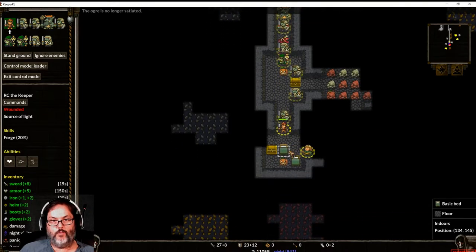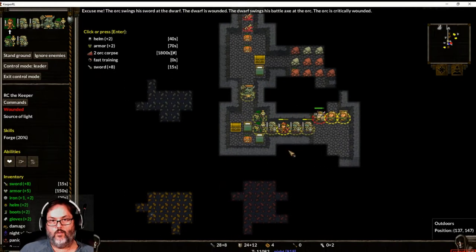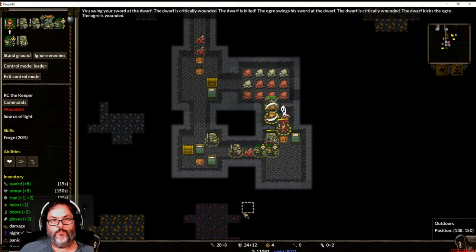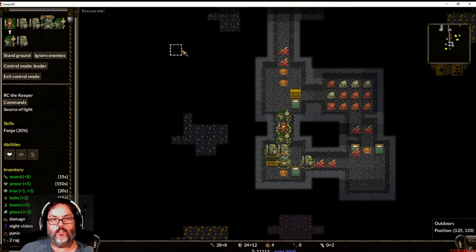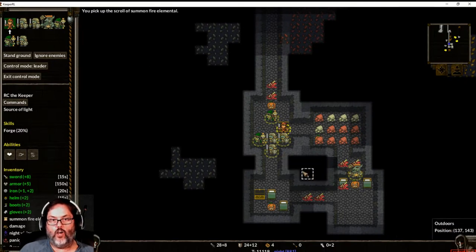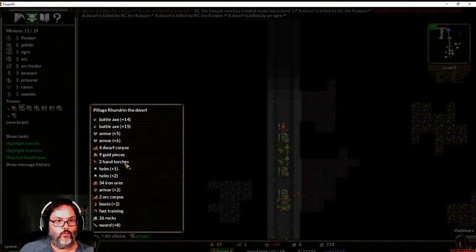All right, we killed him — good. There we go. Yeah, destroy the dwarves! Let's open that — we're going to take that. And we're going to open that — a fire elemental, that's awesome! So what we want to do is exit and we're going to pillage everything.